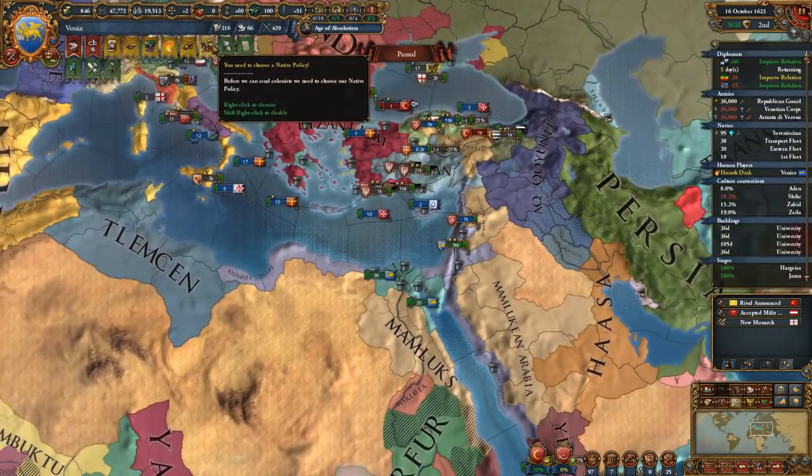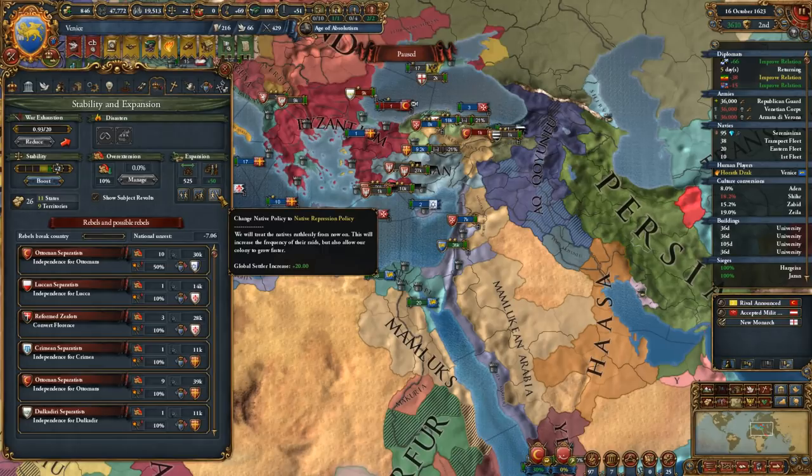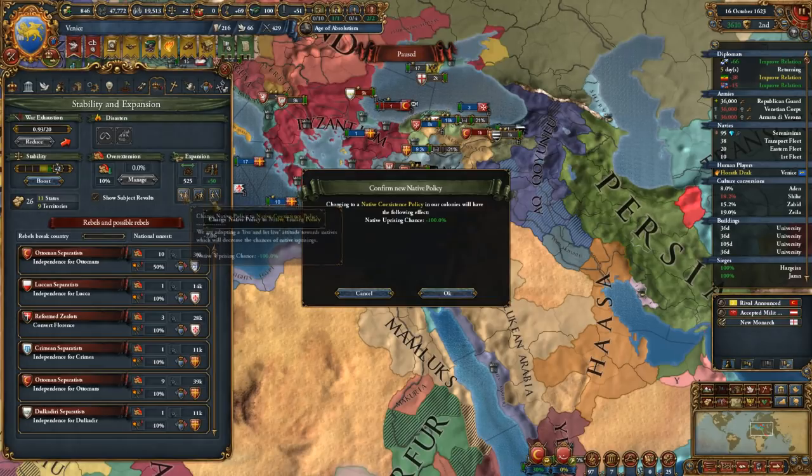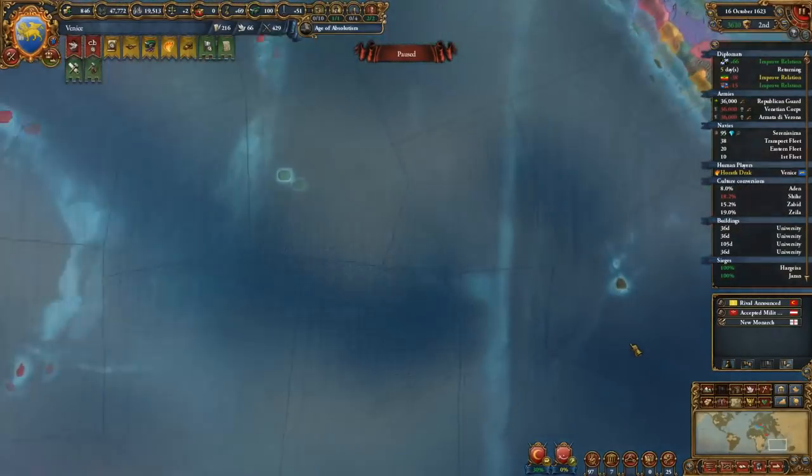Now we have a colonist - we need to choose a native policy. Native uprising chance... I think we'll just go native coexistence. I think this is pretty fine. They'll never rise up against us.